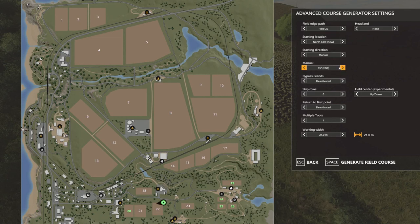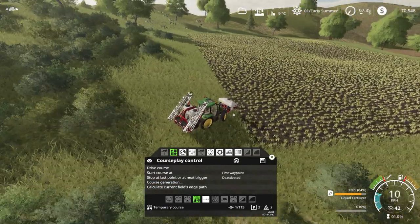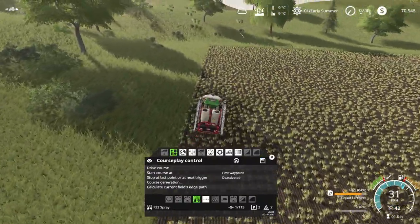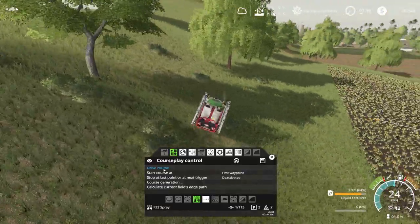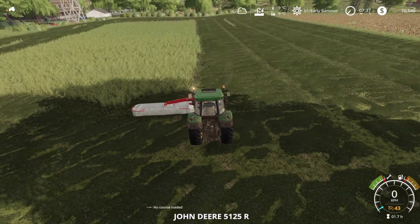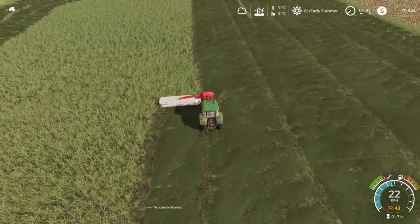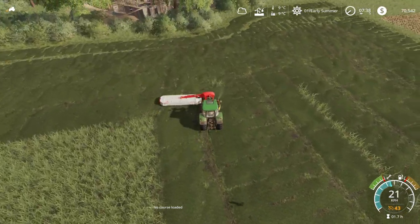It won't go south - go north, there we go, southeast. So this is field 22 - spray. I think it's going to do a double pass but just try not to worry too much about it. It should stop here, unfold the sprayer, and do its thing. Let's continue on with our mowing - we're nearly finished. It's taking us a little bit to get it done but hopefully it's going to be a good amount of profit in the long run.